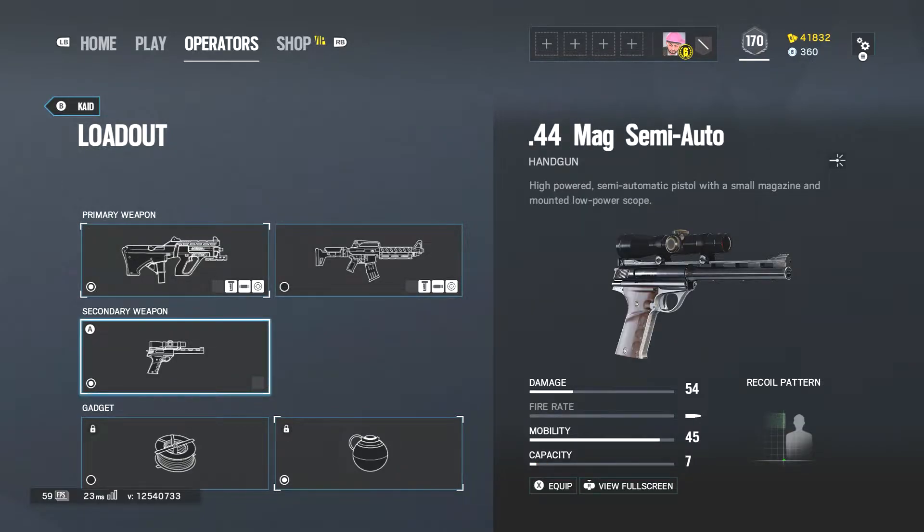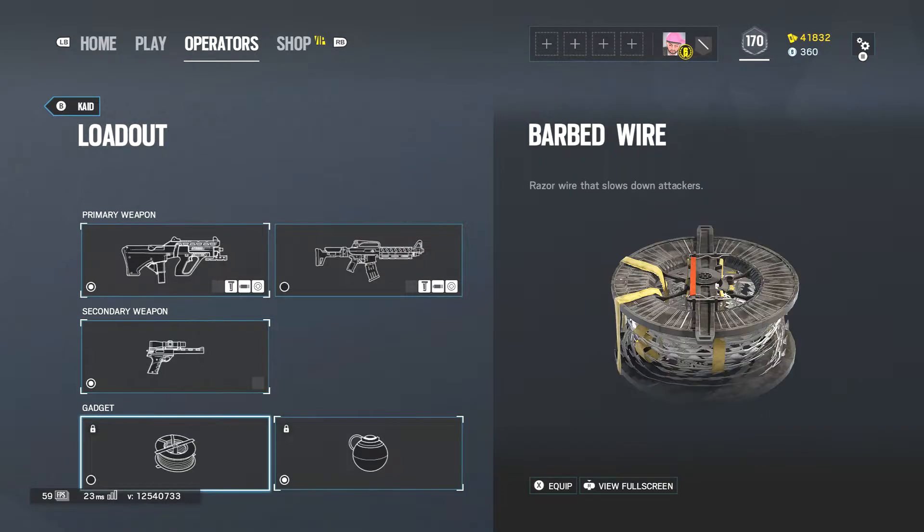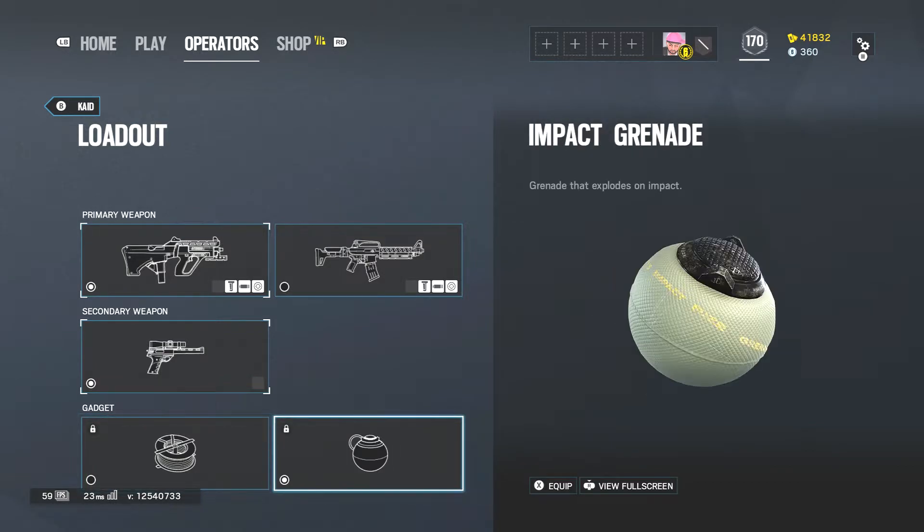The secondary weapon is a .44 Mag, a semi-automatic handgun — a high-powered semi-automatic pistol with a small magazine and a mounted lower-power scope. The two gadgets are barbed wire, razor wire that slows down attackers, and impact grenade, which is a grenade that explodes on impact.